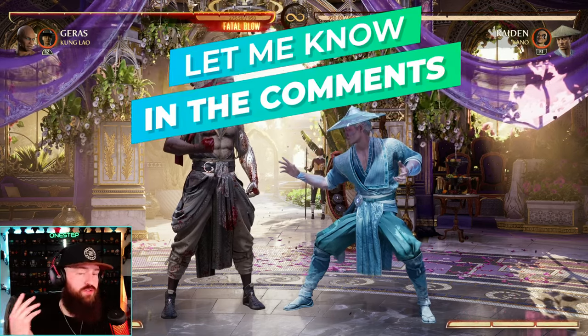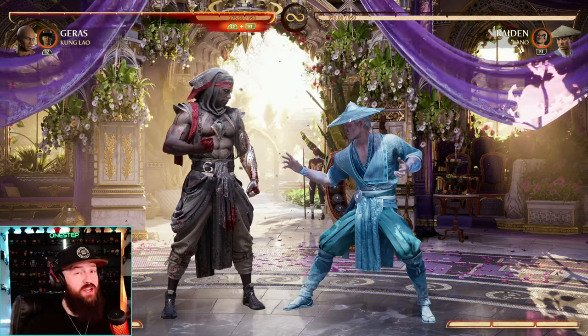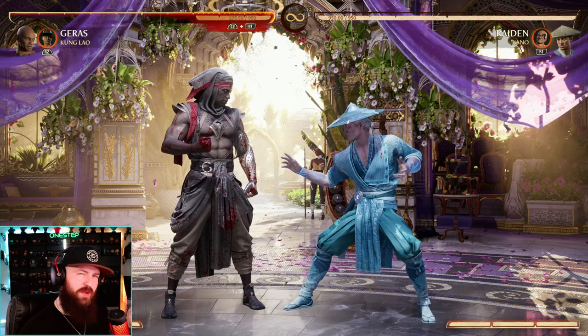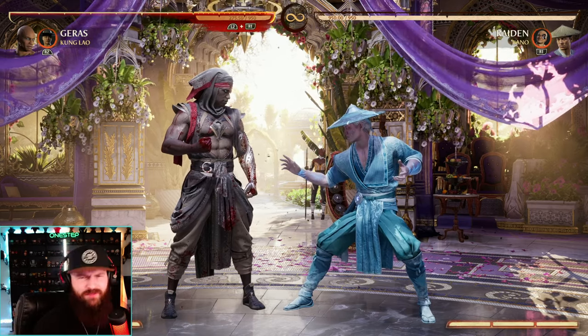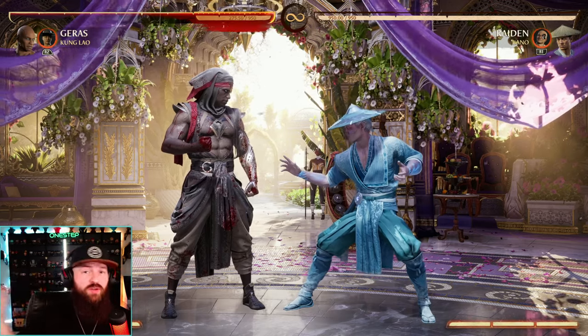Let me know down below what cameos do you use and do they have the invincibility on wakeup and reversal option? If they don't, would you consider changing cameos? Let me know your thoughts. Subscribe here for more Mortal Kombat and fighting game content and go ahead and click into these videos next for more guides, tutorials, news, and more.